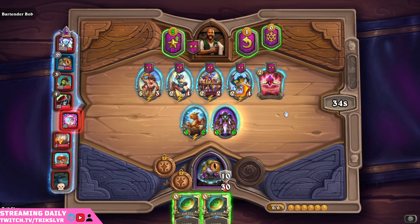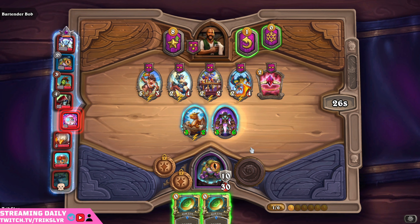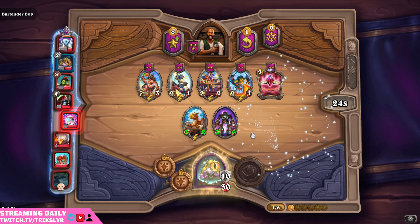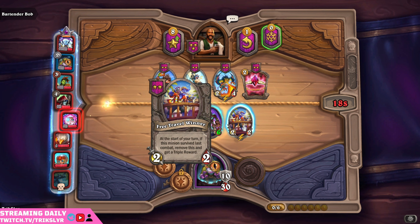We can afford to go up to level three as well as get an extra coin, or we could go for a win. I think I'm going to get Greedy here and go for level three. Then we'll go ahead and play this fella, get him on the field. He might not win this round, but at least I'll have him in the future. At the start of your turn, if the minions survive less combat, remove this and get a triple reward — which would be nice to have.